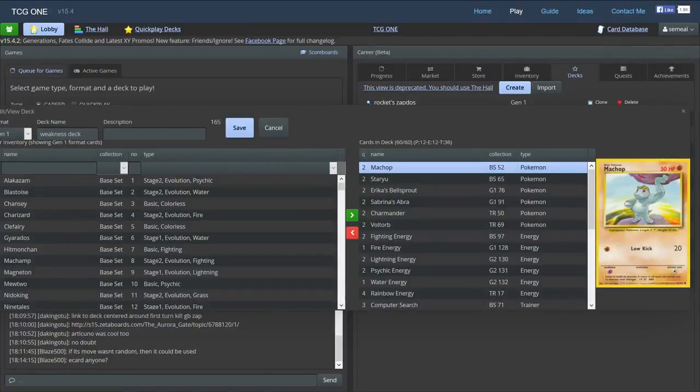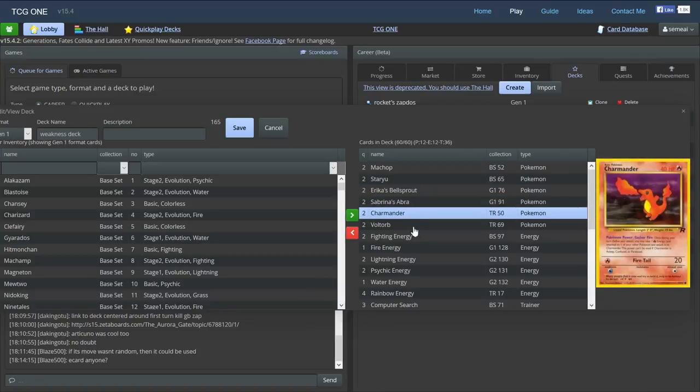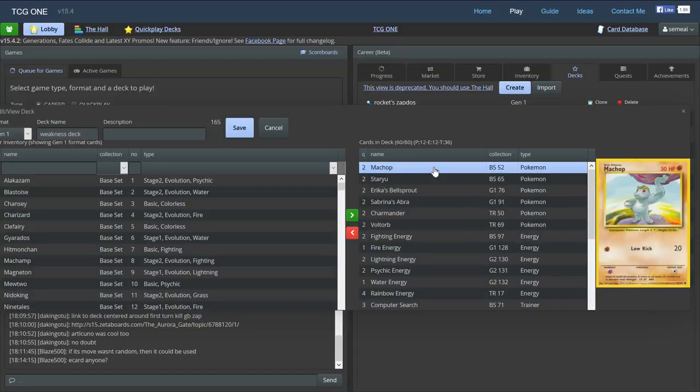What's up guys, this is Semiah here from Phantom Knight Trading Company, and today we are looking at the weakness deck. The whole purpose of this deck is to essentially hit for weakness, and every attacker we have is a basic — no evolutions necessary — and every single attack does 20 damage. So the whole purpose of the deck is to basically do 40 damage every turn. In a format where 20 to 30 damage per one energy attack is pretty good, doing 40 damage for one energy is really good, and that's the main purpose of the deck.